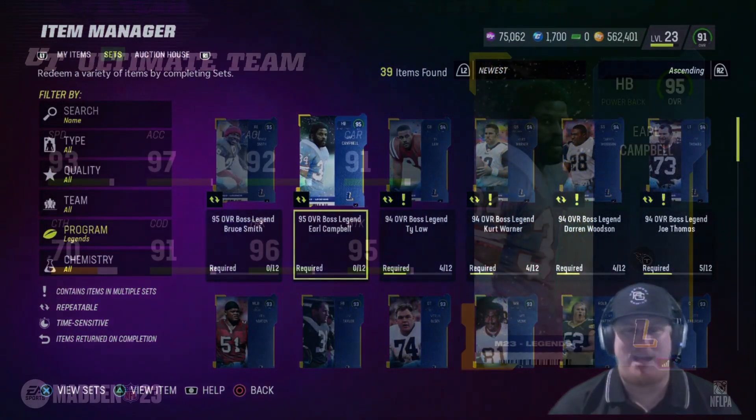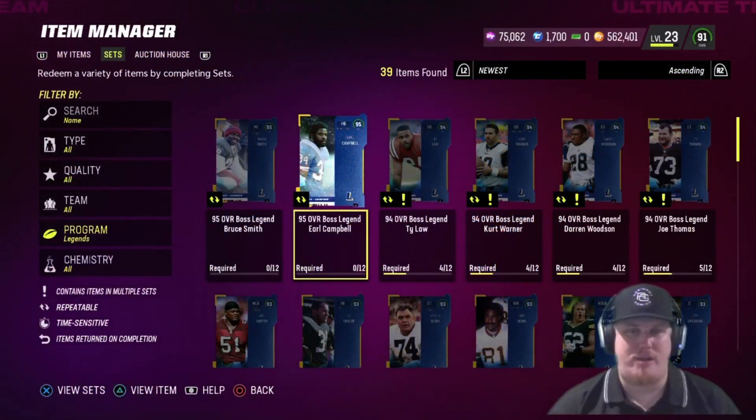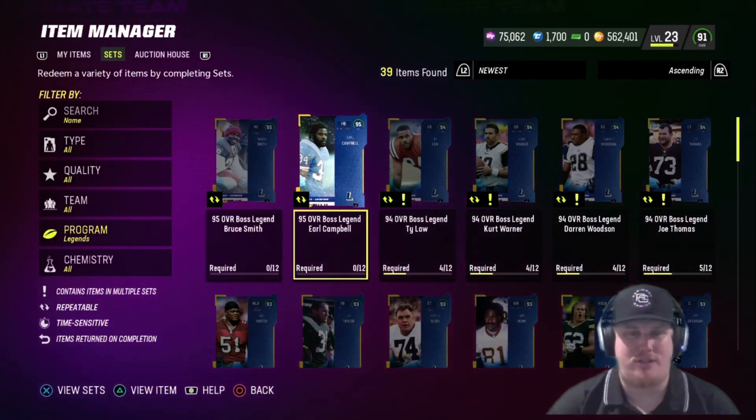Our third card this week is halfback Earl Campbell, Houston Oilers. Loving this card at halfback — very scary. If you guys have been paying attention to the mob battles, I'm not looking forward to seeing this card on the field against me, but Earl Campbell is dropping in game nonetheless. I really like the card art this week — we're talking snow on the card art, which means they're dropping during Zero Chill.